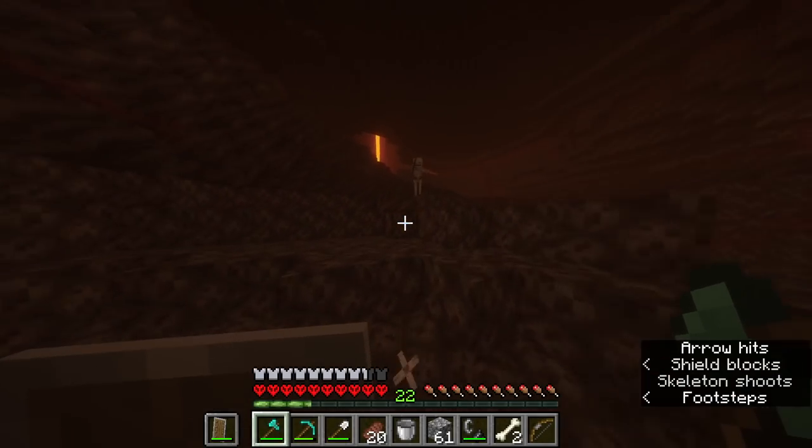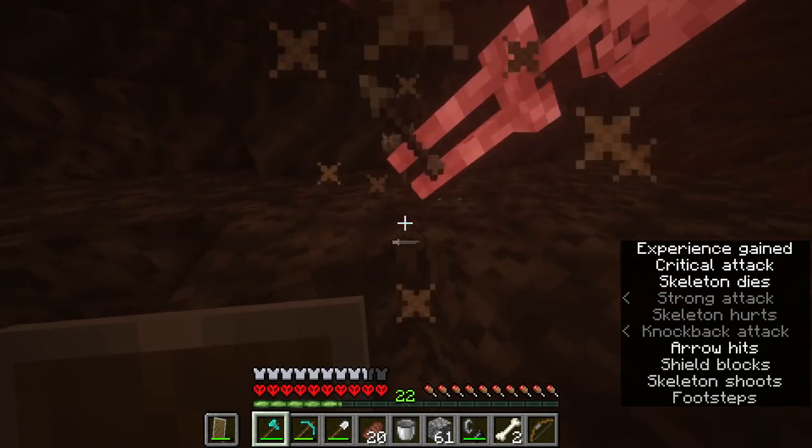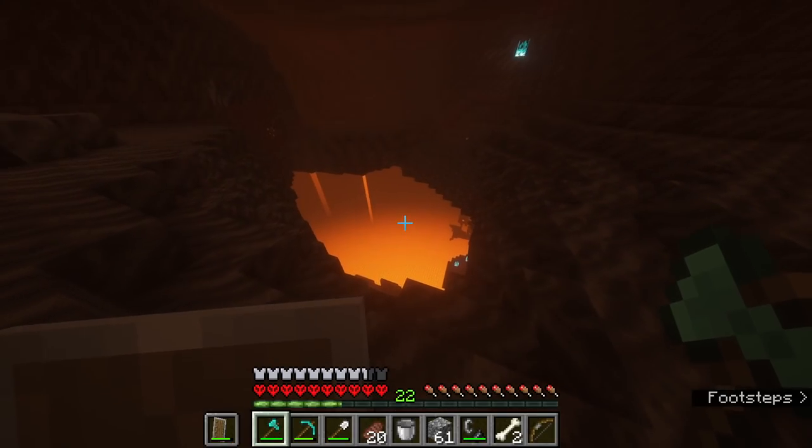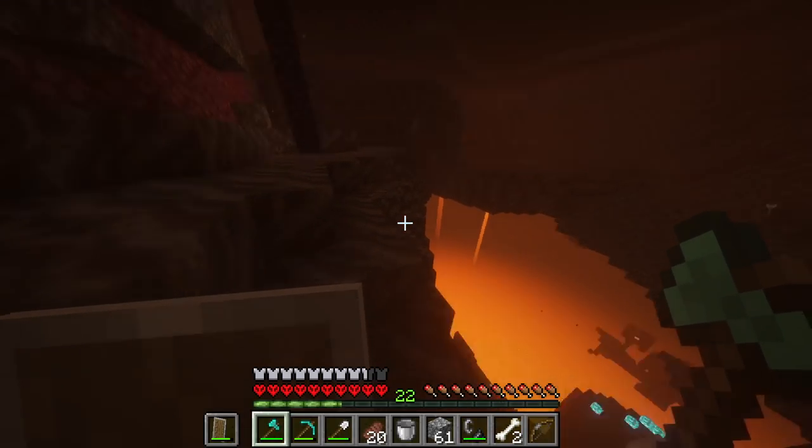Oh no, that's gonna be annoying — he's in the soul sand thingy. There, okay — that wasn't too bad. So there is a large lava lake. Oh, and a crimson forest — so I probably will go down.